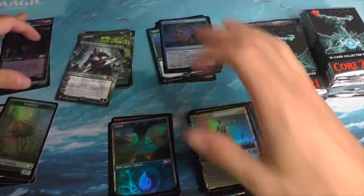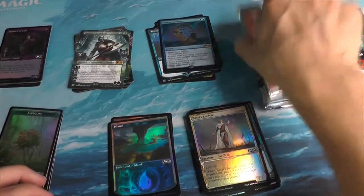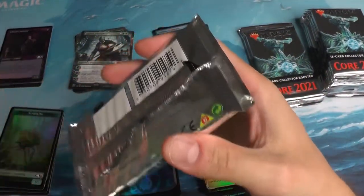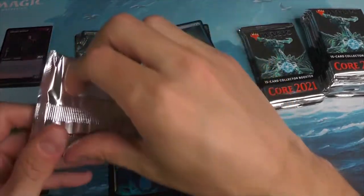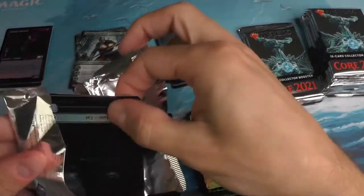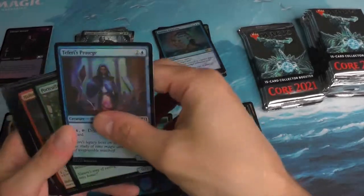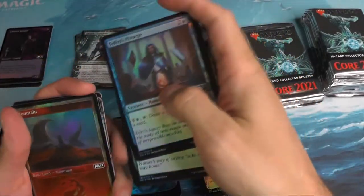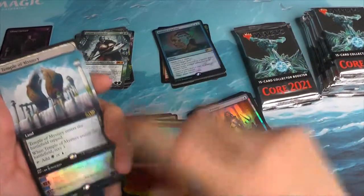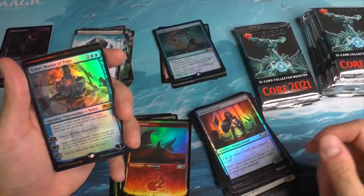Take a moment just to tidy up this pile — it's getting a little out of control. We want to make sure that all these cards are cared and respected for. We'll try the other end. Mountain. Followed by — oh, there's something down here. Temple of Mystery.